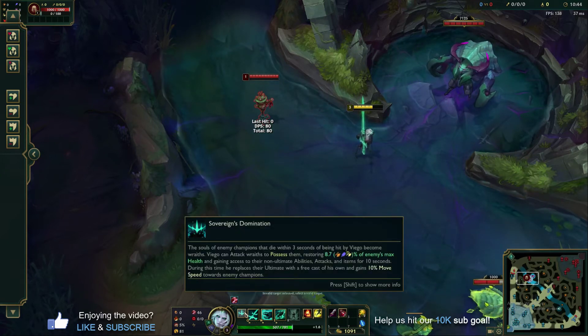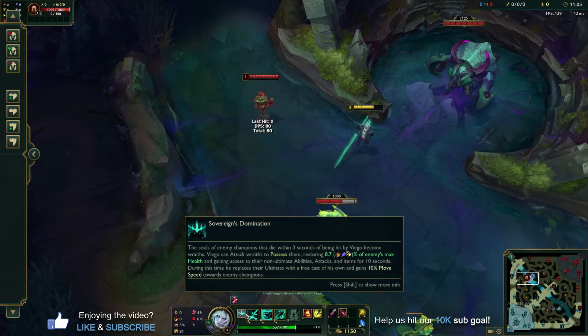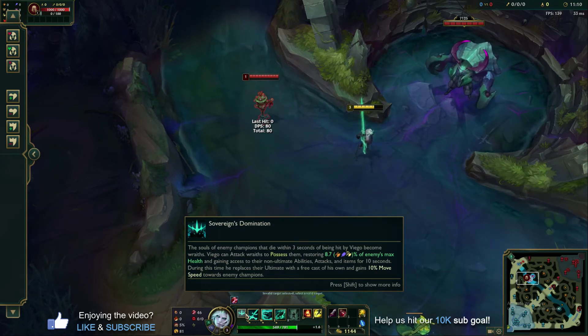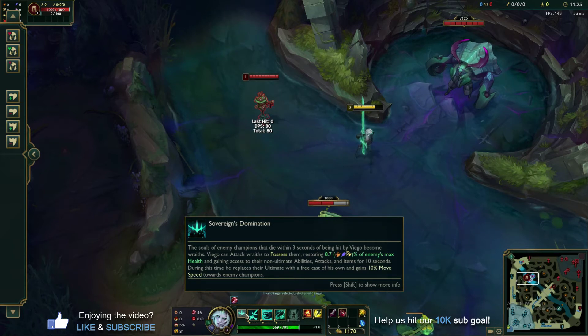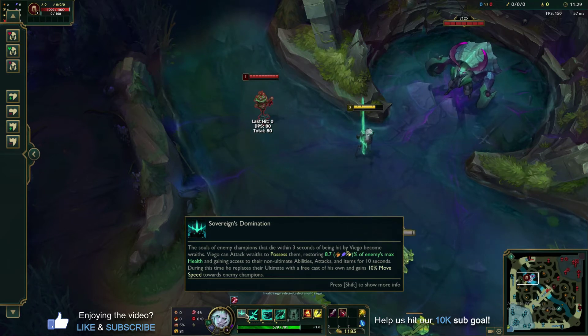Where this guy becomes difficult is in Sovereign's Domain. We'll show this in lane against some bots. Essentially, if somebody dies near him that he's attacked — he doesn't have to be the one to kill them, but if somebody dies within three seconds of Viego hitting them — a wraith spawns for that champion. The easiest way to think about it is basically a Sylas ultimate. You can become that champion instead of just taking their ult; you become that champion for a short amount of time. During your possession of that champion's wraith, you can use all of their basic abilities.